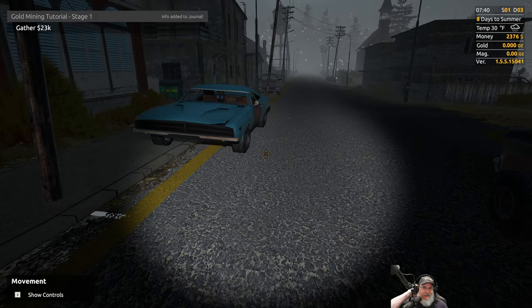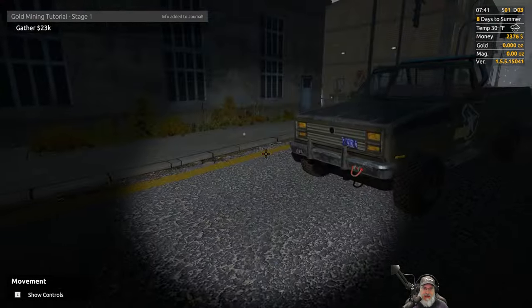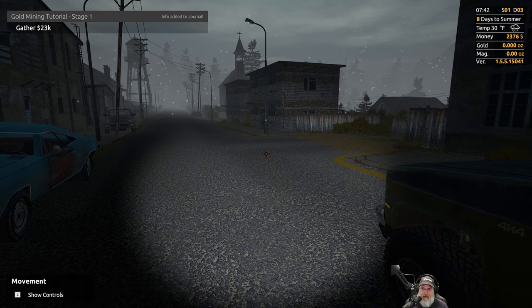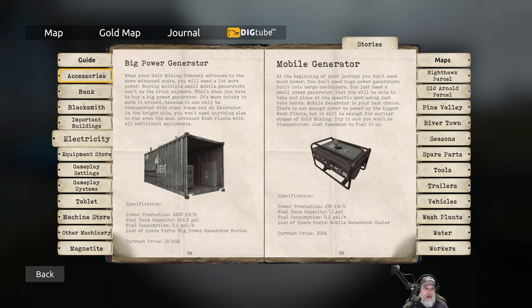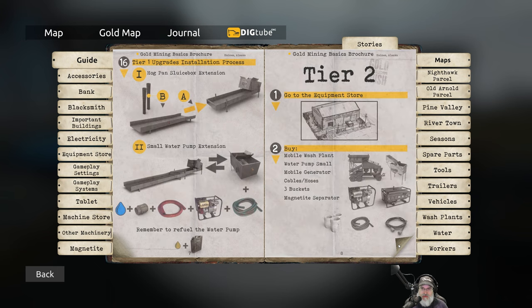Oh my goodness, this is taking such a long time to do this by hand. We probably just don't have enough money to do anything better at this point. Looking at the guide — this tutorial — I like how it shows you the game, but $23,000 for tier one is a lot of money. We can bypass the tutorial anytime we want, but we're going to need a lot more money to get all this equipment. I'm just trying to think if there's anything we could buy right now that would save us a little bit of time.